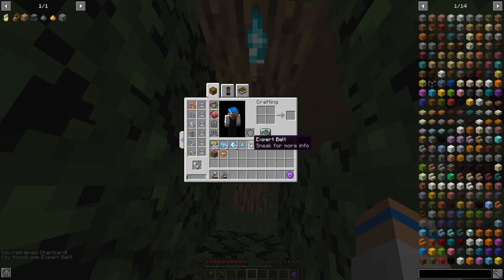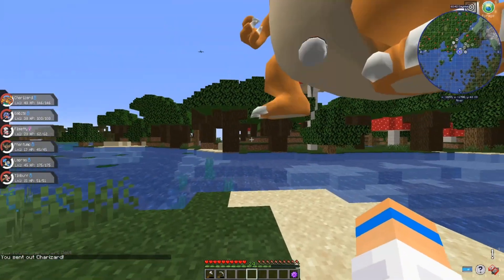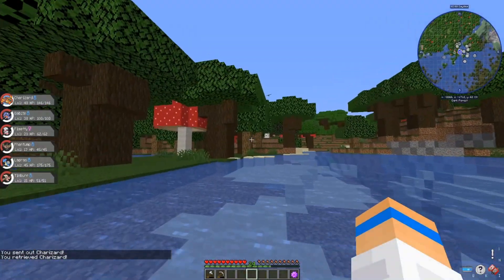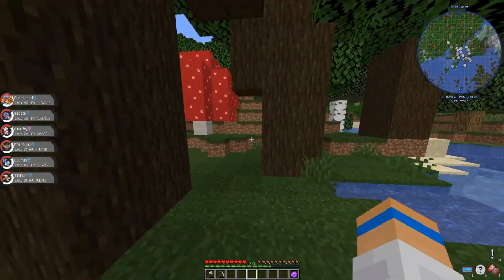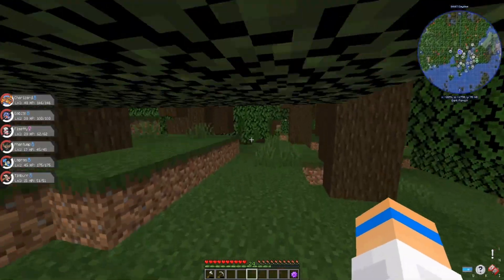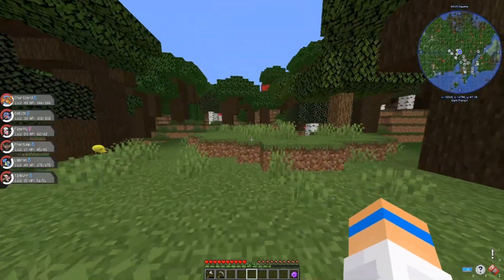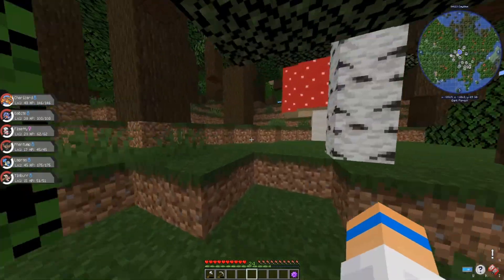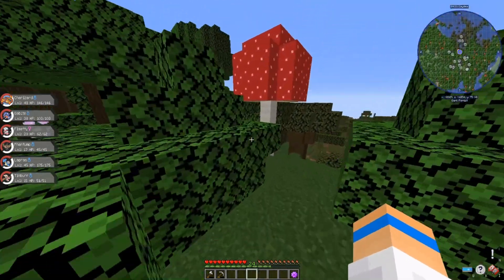This is also a Master Ball thing. What do we get? We just got two expert belts in a row. I would have preferred anything else. Those things with the Master Balls in them, I think they spawn in every biome, but they just look different. I've seen one in a root forest before and it looks just like one of the trees, but there's just a hole in it that you can walk in. Those are kind of impossible to find unless it's nighttime, because then you'll see something lit up. It looks like raids are a lot more scarce.